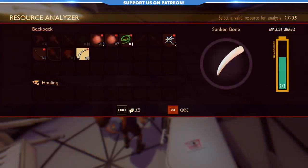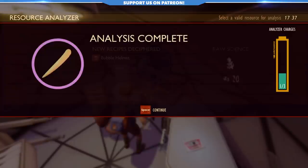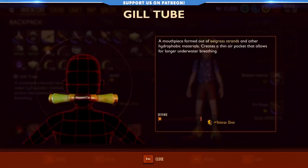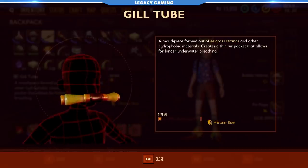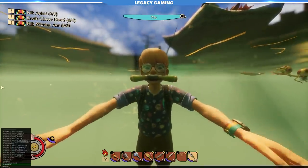If you want to actually traverse the new watery environment better, don't worry. There are more gear pieces that will help. The gill tube is one of them — a nifty little underwater device that takes up your helmet slot and will grant you up to 80 seconds of oxygen while in the water.